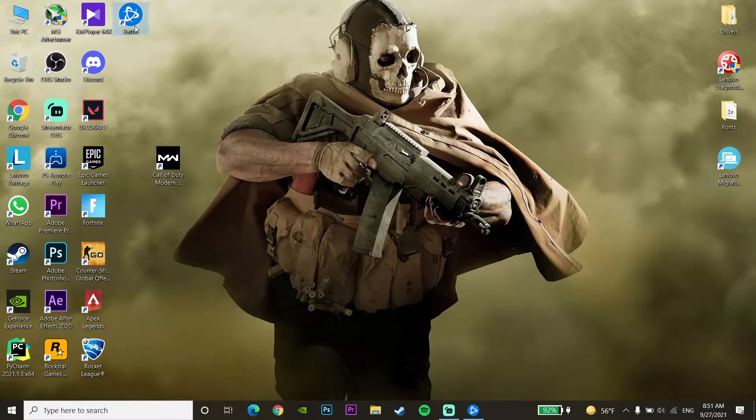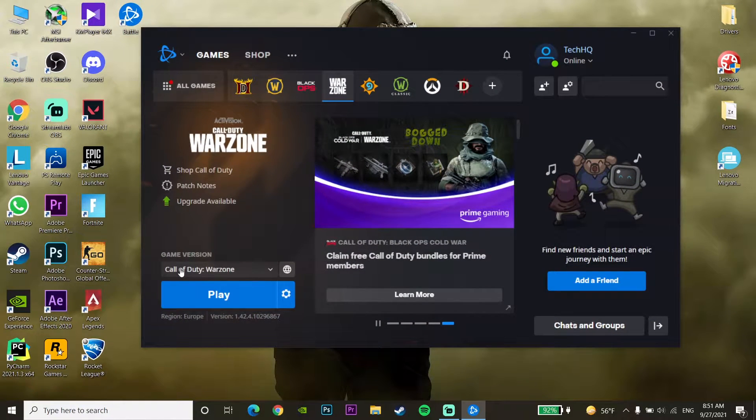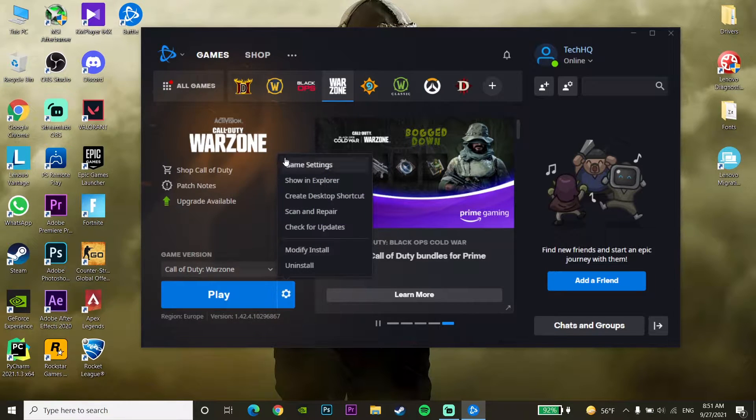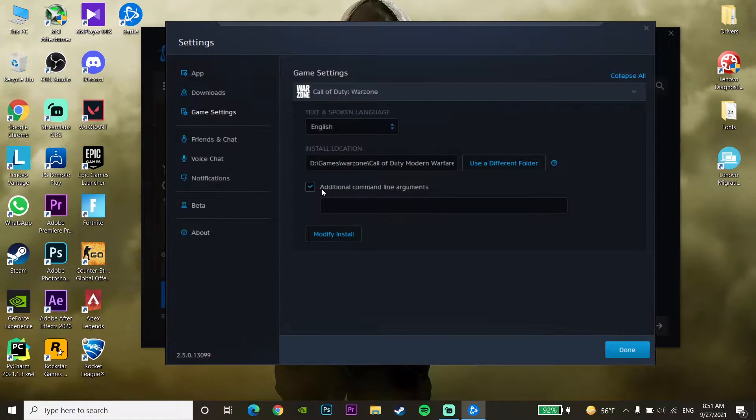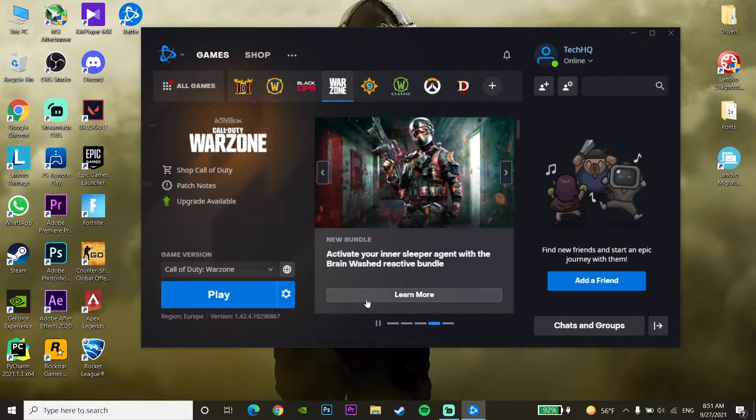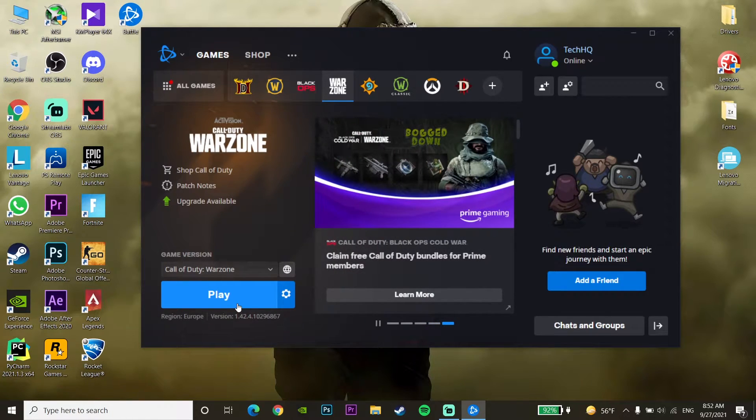For the first method to fix this error, open the Battle.net launcher and click on Options for Call of Duty Warzone. Go to Game Settings and check the option for additional command line arguments. Enter the command -d3d11, then click Done. Now open Call of Duty Warzone using DirectX 11. That is the first method to fix Warzone DEV error 5761 or DirectX encountered an unrecoverable error.